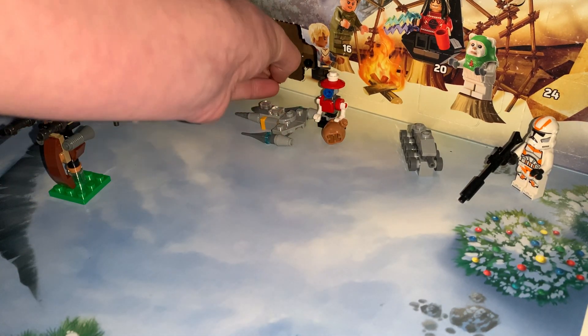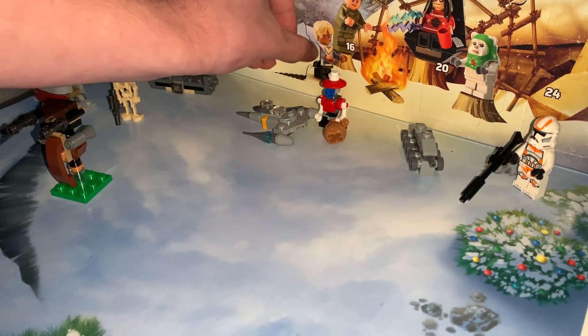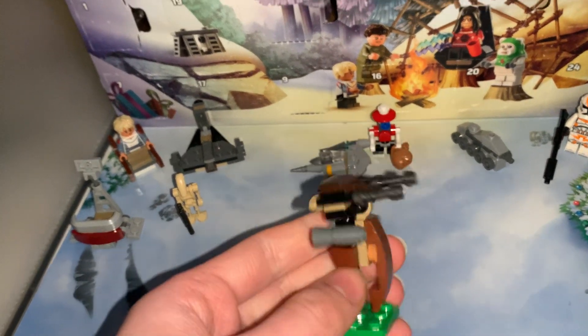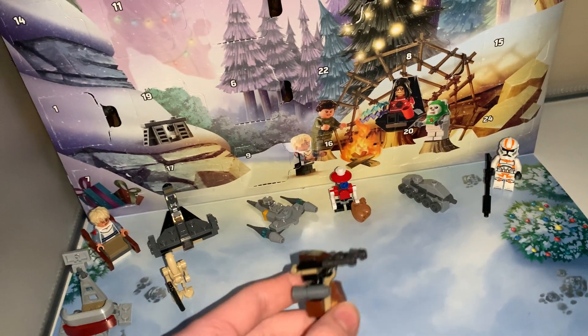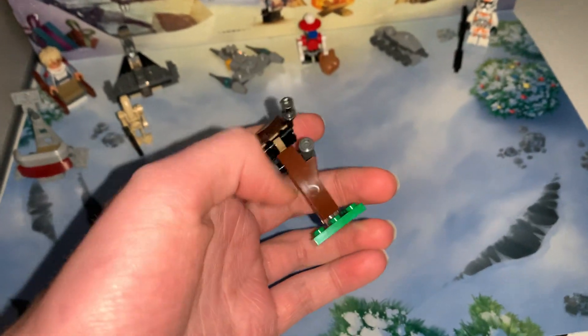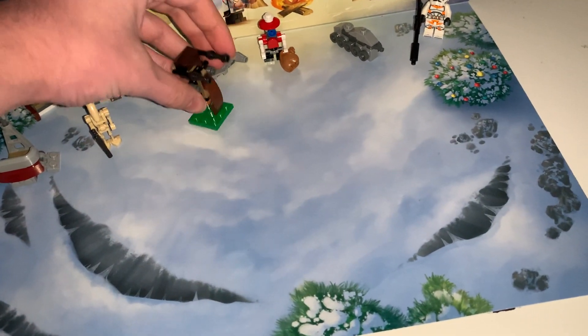Let me just take off the stand. Here is the staff right here. I'm not going to show how you attach the clone trooper or the droid to it today, but I will in a future video. There it is right there.